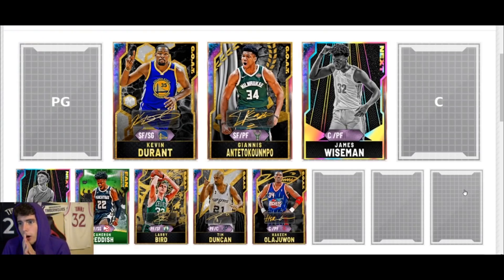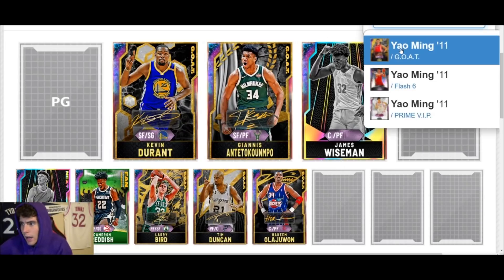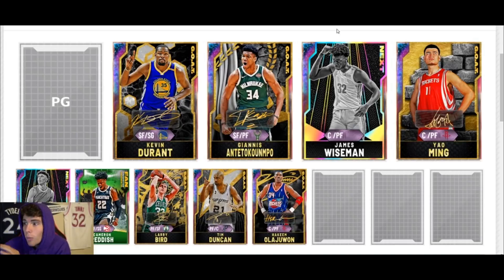The first squad here was sent in by Hugo on Twitter. This is a pretty tough squad to decide what to do with because I like his squad outside of LaMelo Ball. The tough part is he doesn't have a ton of MT — he has 400k — and the first piece you obviously need to pick up is Yao Ming. But that takes 350k, so you've really only got 50k left to work with.